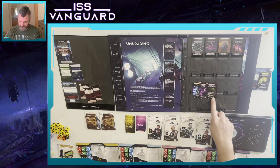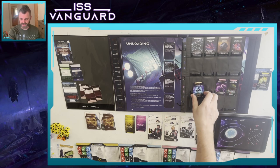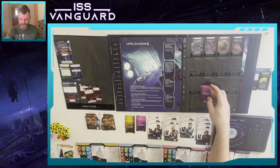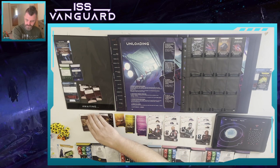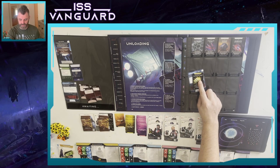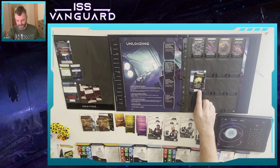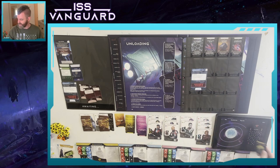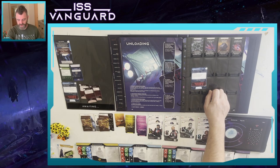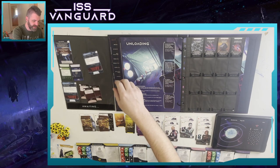We're unloading our other discoveries now. These are planetary exploration cards. We have two strange flora and an alien tech discovery. This last one - the Telepathic Toroid - when unloaded, move research project R11 Telepathy into the awaiting envelope if present, then remove the discovery from the game. I'm going to do that, removing this discovery and putting the research project Telepathy into the awaiting envelope.